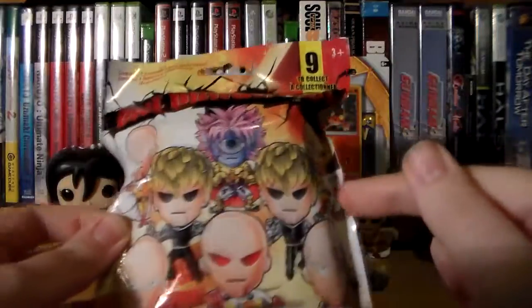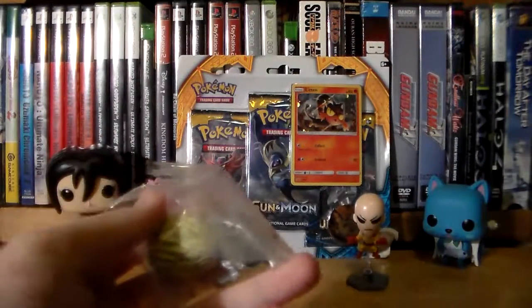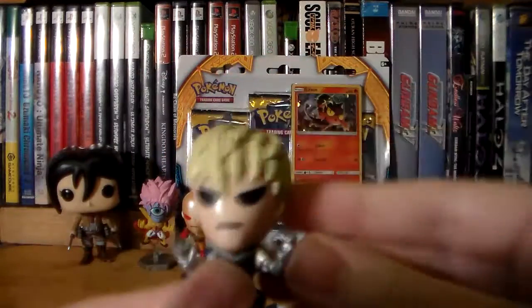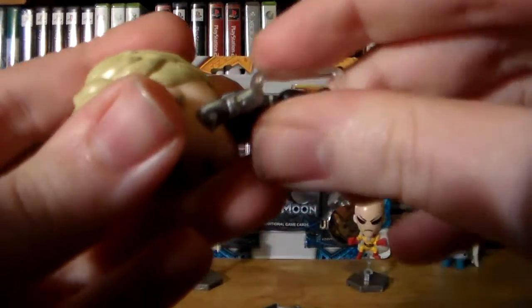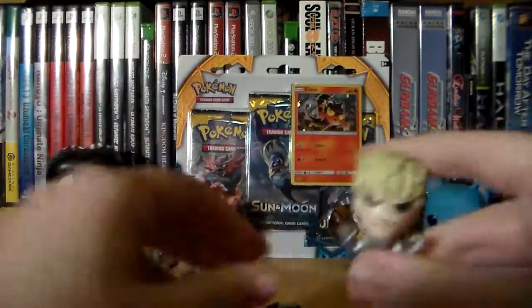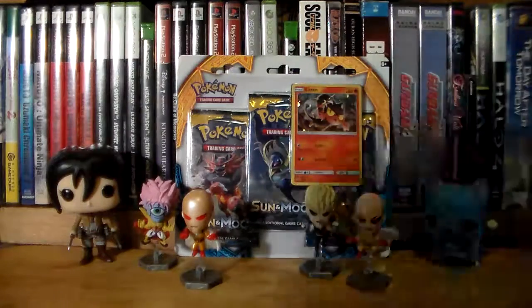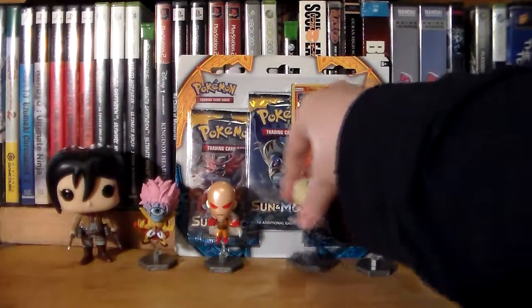Let's see what we can get in this one. If I can get at least a Genos I will be happy and I won't buy any more. Yes! Oh my freaking yes! I nearly threw that on the floor. I get a Genos! I am so happy. Genos is my favorite character from One Punch Man. I don't need any more of these figurines. I don't care if I didn't get the secret hidden one. I have a Genos. Now let's move on to the main event — the Pokemon cards.